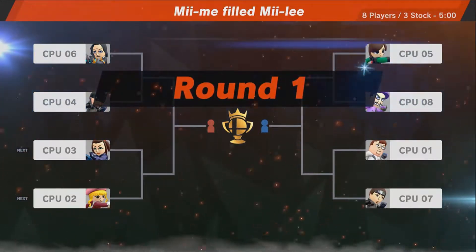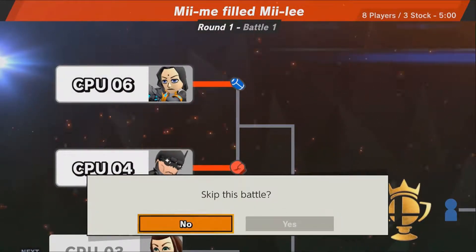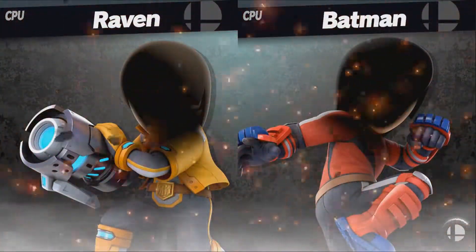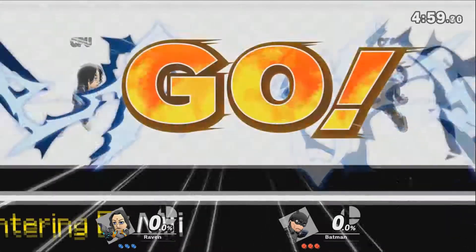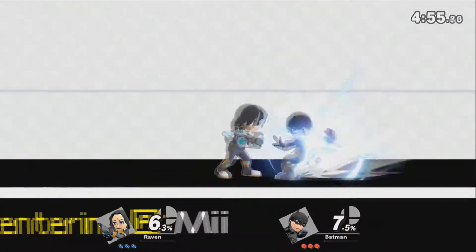Alright, it looks like in match one we have Raven versus Batman. Raven using the Mii Gunner style, Batman using the Brawler style. We'll see what happens in this fight. On that Pilotwings stage — the Mii homeland.